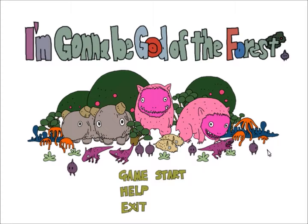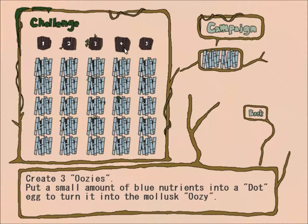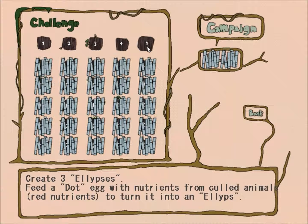Hey everybody and welcome! I'm gonna be the god of the forest and in today's episode we are going to continue. We did the uzis last episode so now we are going to do the ellipses. Feed a dot egg with nutrients from killed animals and turn it into an ellipse.